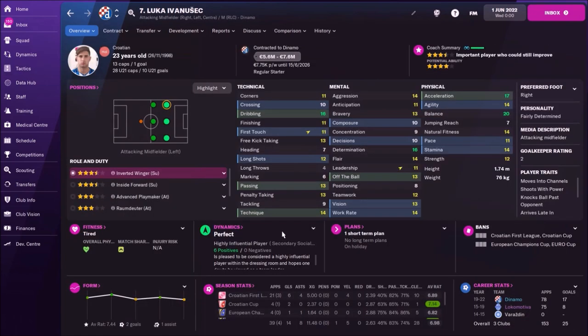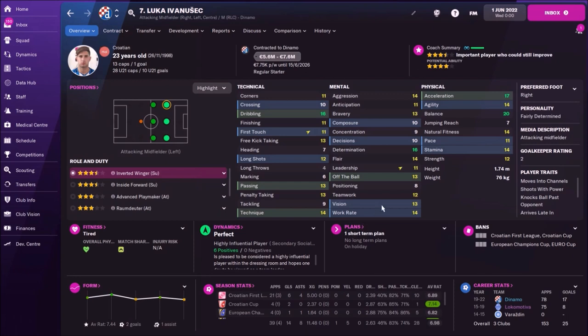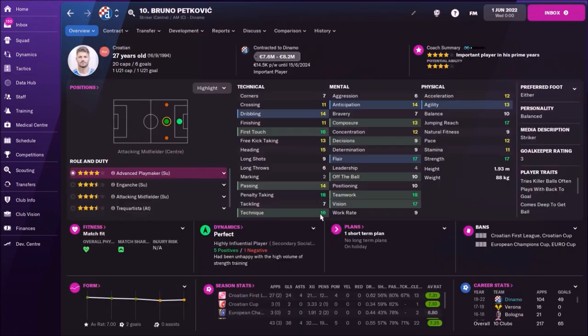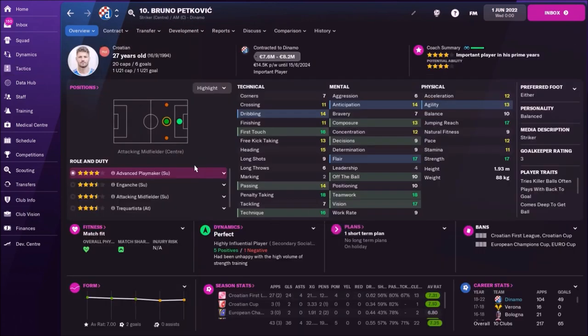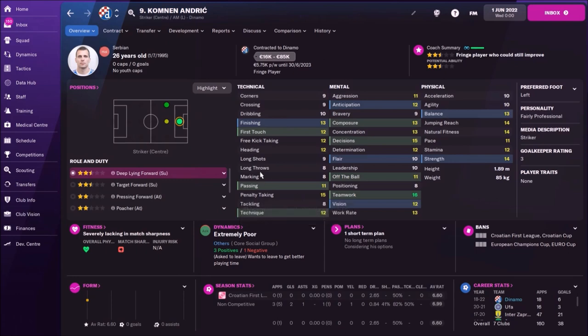Ivan Ushic is the winger on the right side — a player who can play everywhere: in the middle, as a shadow striker, or as an inside forward on both sides. But I decided to use him on the right side as a winger. Fantastic speed, balance, and dribbling — that's the main reason. Then Petkovic is the shadow striker. He can play as a striker or shadow striker, but I wanted him looking for free space. While Andric — also sold in real life — plays as advanced forward.